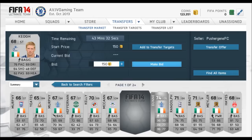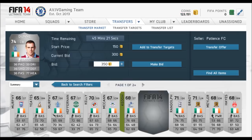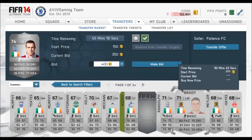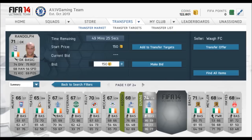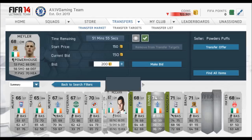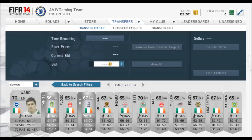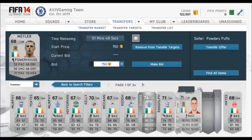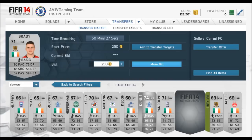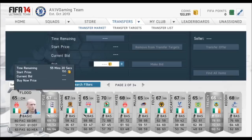I see a player here for 150 coins - I'll put a bid on for 200. I remember last year I made almost 300,000 coins just on Dunn when he was a gold card - picked them all up for 600 coins and sold them later for 3,000 coins. Simple and easy profit.